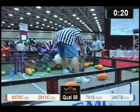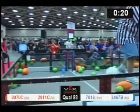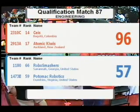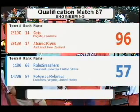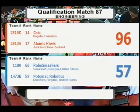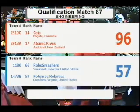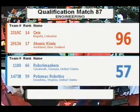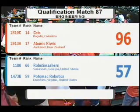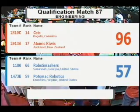Alright Todd, just before we start qualification match 88, give me the score from match 86. Red alliance rocking with 96 points to 57. Alright, I think we're about ready to get this one going. Over on the red side we've got team 1977 and 3018.